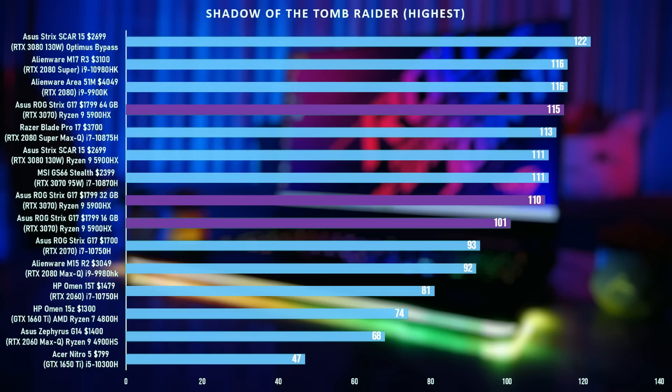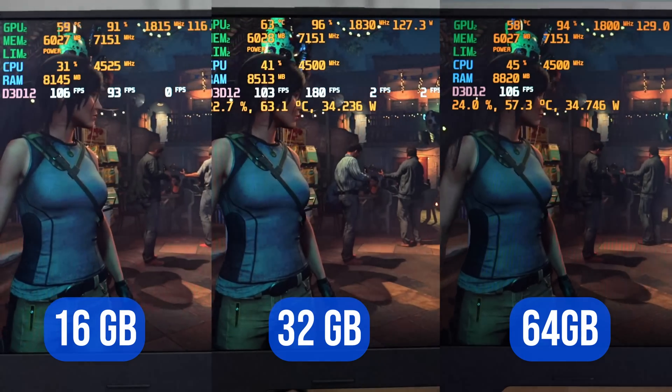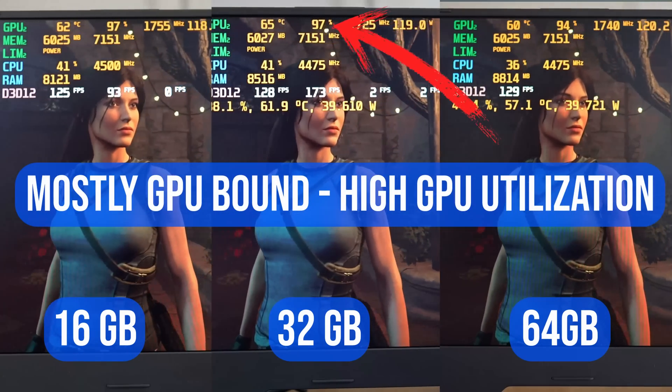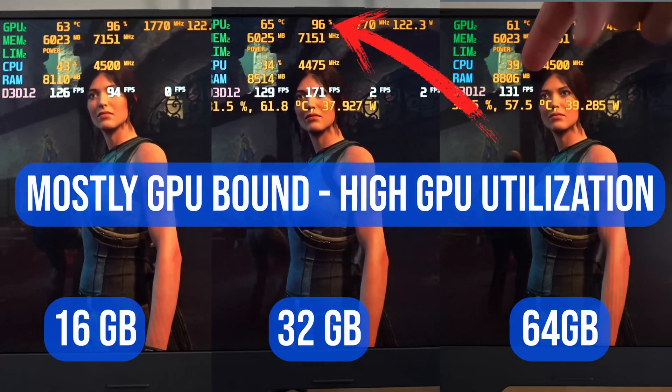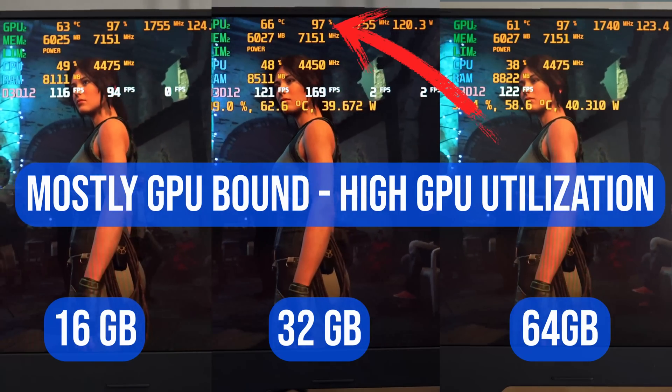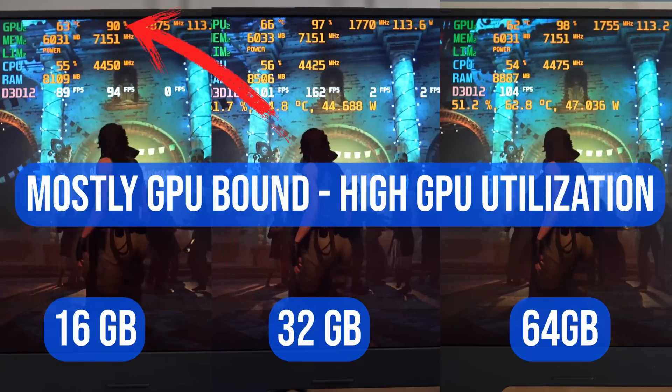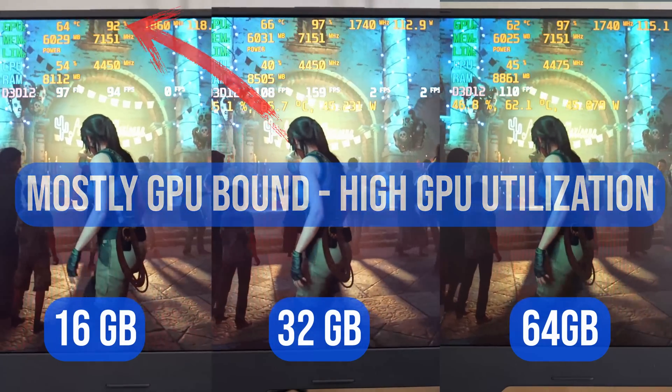In Shadow of the Tomb Raider on the benchmark with the highest settings at 1080p, we got 101 FPS with the single rank 16 gigabyte module set, 110 FPS with the 32 gigabyte set, and 115 FPS for the 64 gig. You'll notice that when the game is primarily GPU bound we have increased performance on all three sets, but when the game becomes more CPU bound that's when we get increased performance with the 32 and 64 gig sets.